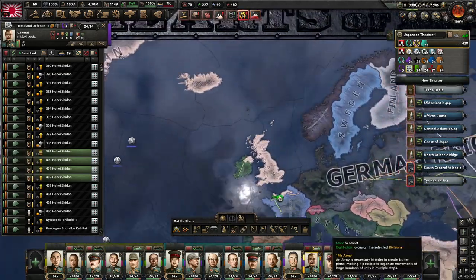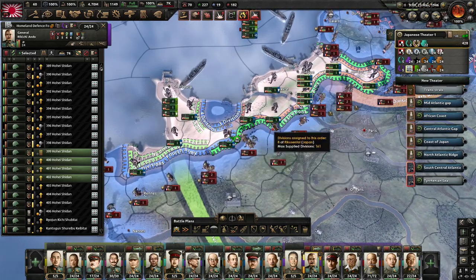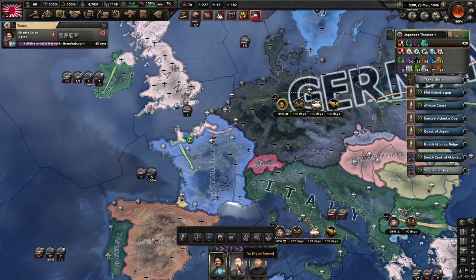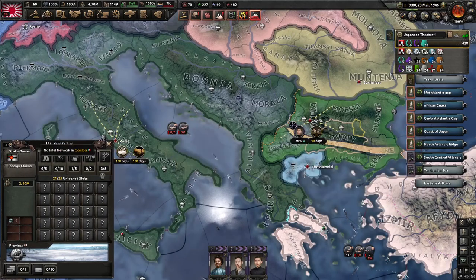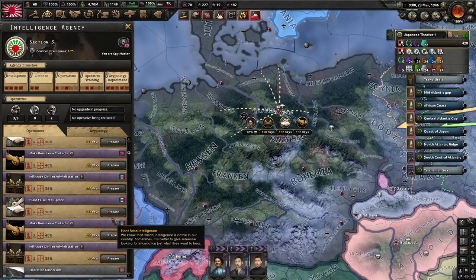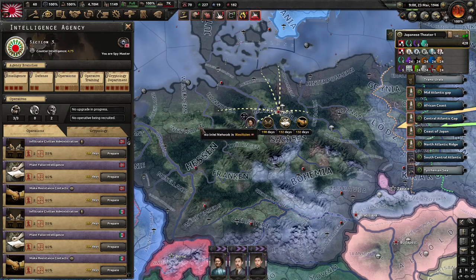The big fight at the moment is happening around France. We've got the fourth army on the ground, probably just holding at this point. The last thing I need to check is what our operatives are up to - we are building intel networks. One operative is in Germany, one is in Italy, and one is in Legionary Bulgaria.